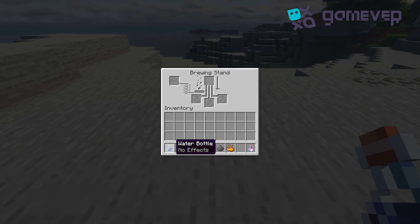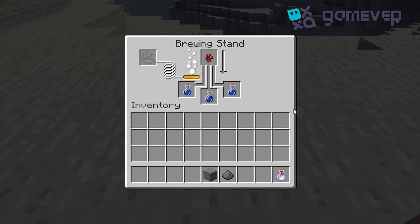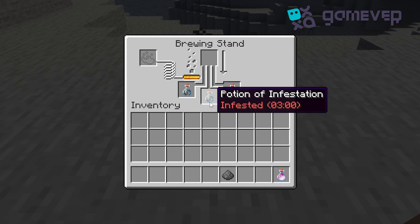First, make an awkward potion with a bottle of water and a nether wart. Next, place a block of stone in the top slot, and after that place the gunpowder.